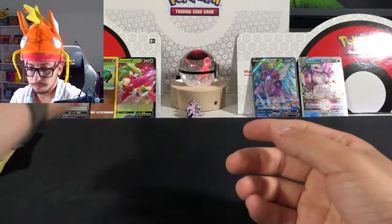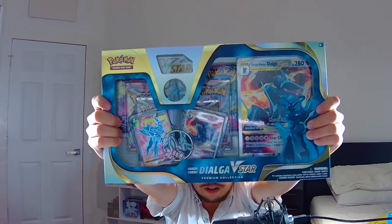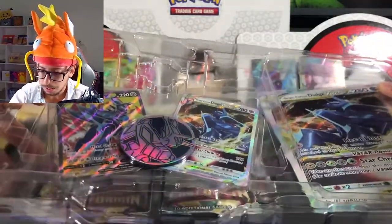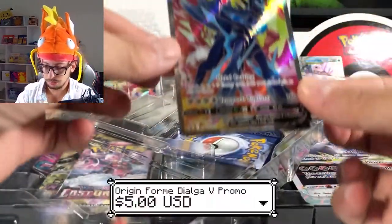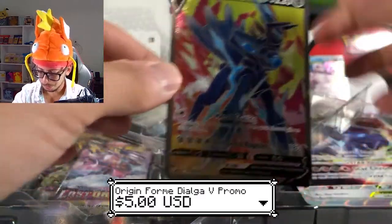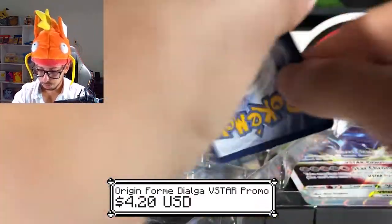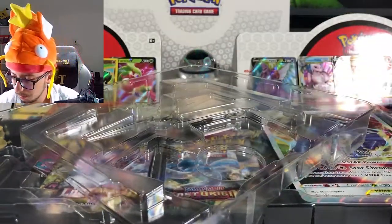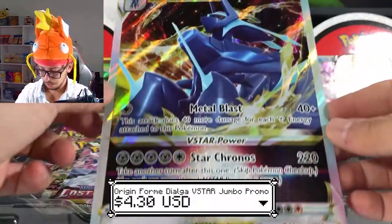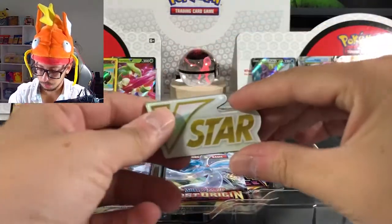Let's go with the Dialga V-Star special premium collection! Pretty much the same as the other one but with Dialga as its protagonist. We have a code for you guys — there you go, take it. The first V card — look at those beautiful colors! Beautiful. And the V-Star — look at that, a little bit off-center on the top but beautiful. We have the coin, also very brilliant — the Palkia one was a bit more brilliant due to the white color. And we have the jumbo card, same as the V-Star promo, and the pin — beautiful pin!